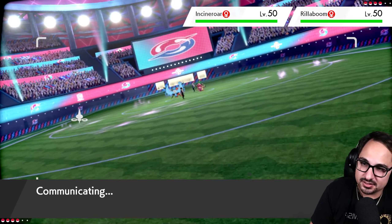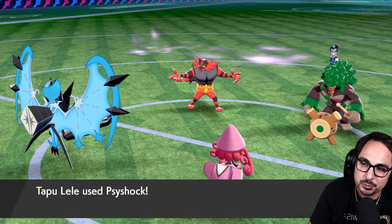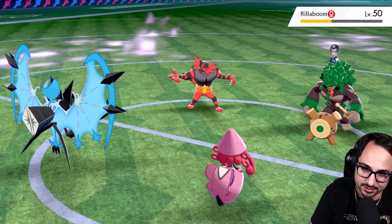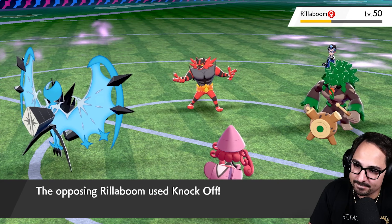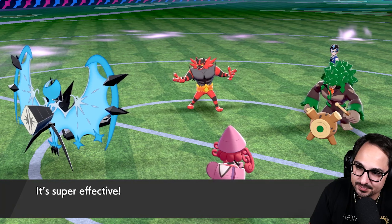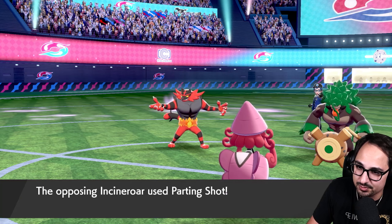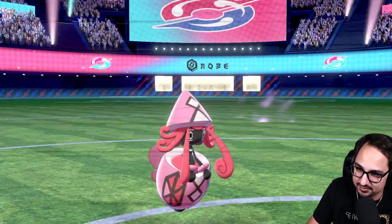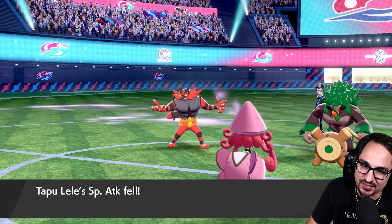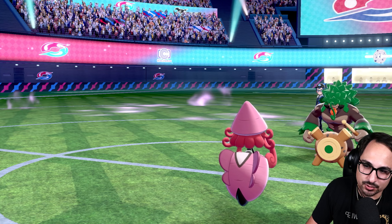We'll see how this turn plays out — I should do a disgusting amount of damage to Rillaboom. Good enough. They're gonna double Knock Off — as they should. GG's Necrozma. My only hope was that they weren't running Assault Vest for some reason, or I critted there, but it's just super unfortunate. I could have predicted that though — that's low-key my bad. I totally could have done better there.